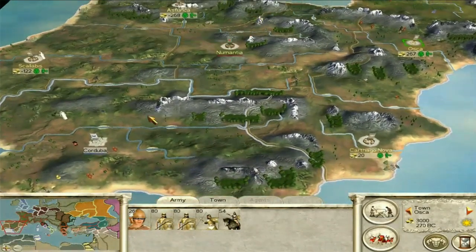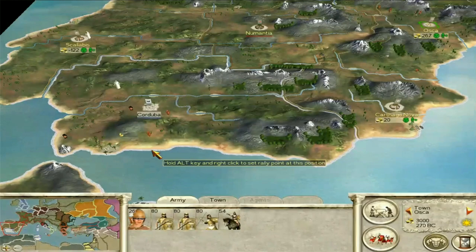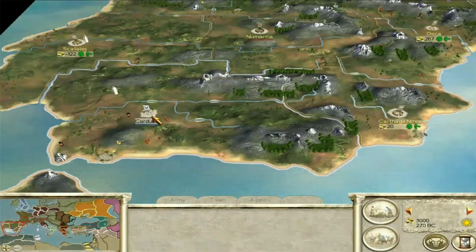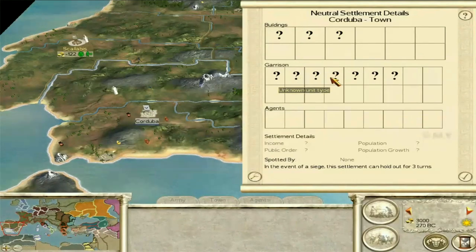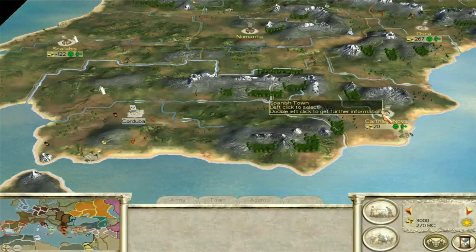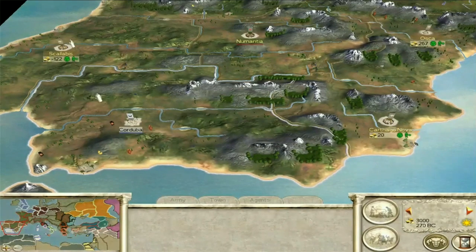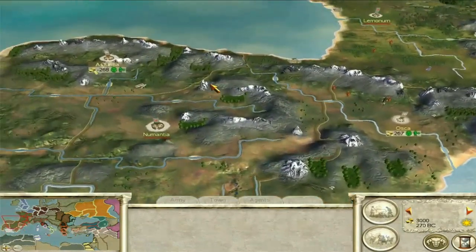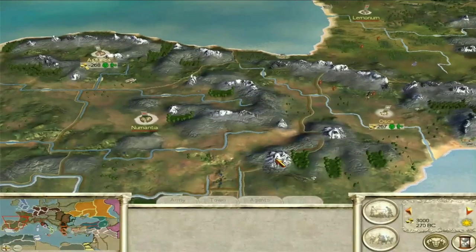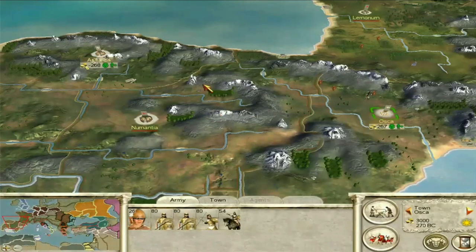You've got to get the Gauls and the Carthaginians off your land. Once the Carthaginians are off your land they won't be too much of a threat because they haven't got a settlement nearby, so they're unlikely to come back. But in Cordoba they have a decent army — about seven units. I'd get the guys from Scalabus and Carthago Nova down to focus on Cordoba; you might have to buy a couple of mercenaries on the way, and Spanish mercenaries are decent. Then get the troops from Oscar and Asturica over to Numantia and sort that out.